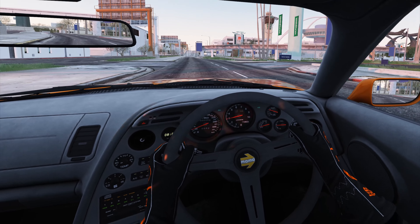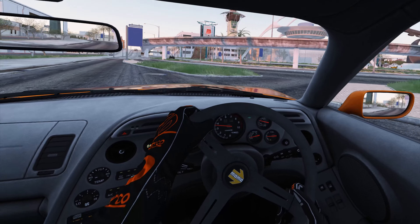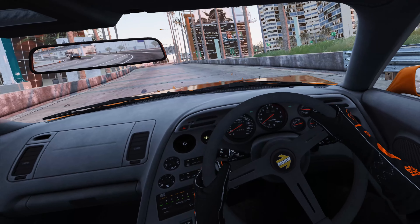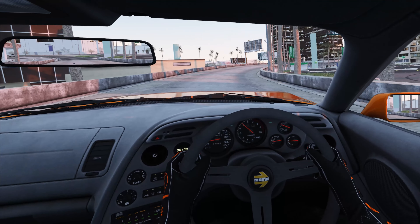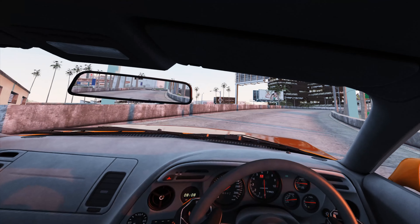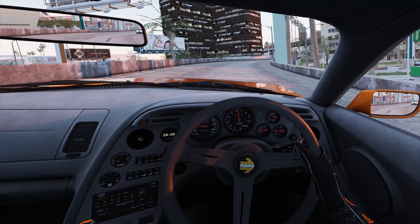I can't believe I've had this game so long and never realized I could set the brake to my e-brake like this. The brake is still my brake, but to make it brake I have to push it hard and then it actually brakes. But if I push it soft — let me get away from that stupid billboard — it's right here.